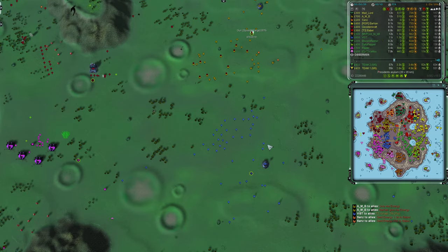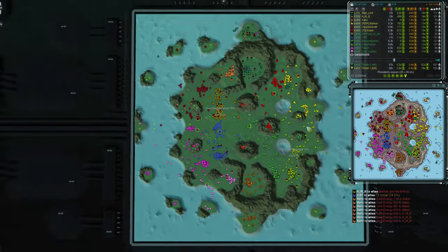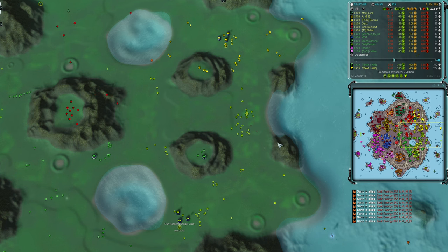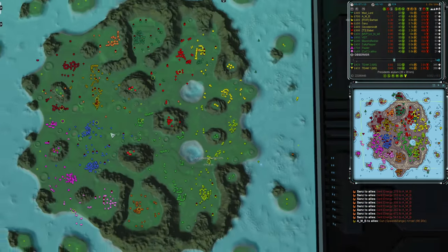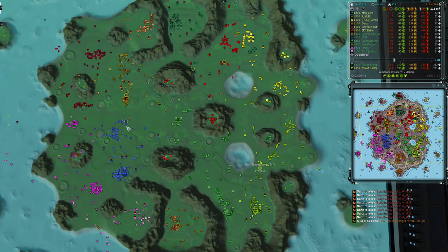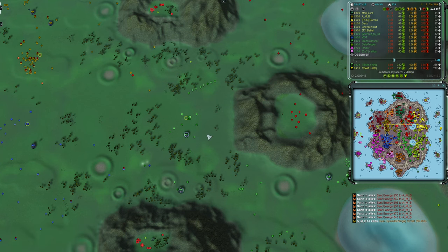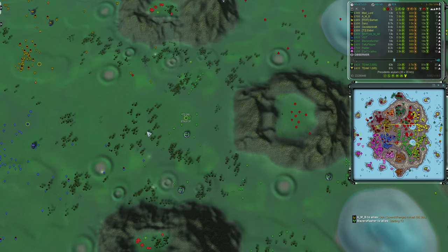On the other side the comms are a bit further back, with an open no-man's land in the centre. They're pushing units forward to roam and patrol rather than bringing their comms up aggressively. In the centre, it's Blazer O'Flasher who has anchored the very centre point of the map and is just starting a T2 upgrade.